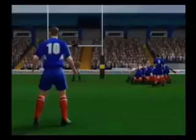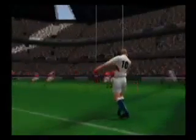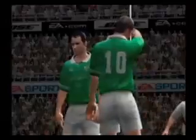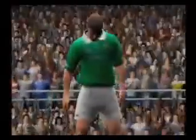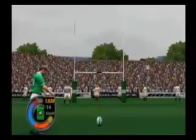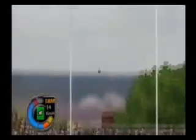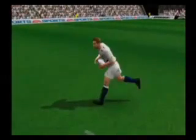Another way you can score points is through a drop goal. If the drop goal attempt is successful, you're awarded three points. If the opposition commits an infringement and you're awarded a penalty close to your opponent's try line, you may opt to take a penalty kick for goal. This kick is taken from the point where the penalty occurred, and if successful, your team is awarded three points. These are the basics of rugby. While there is a lot more to learn, this brief introduction should give you the background to excel at Rugby 2005.